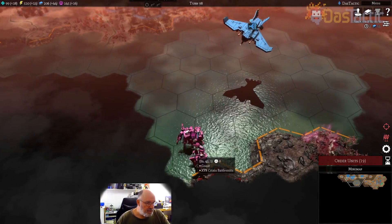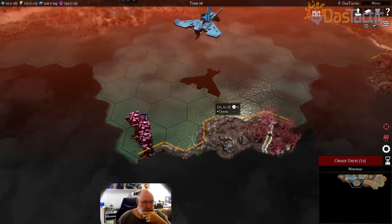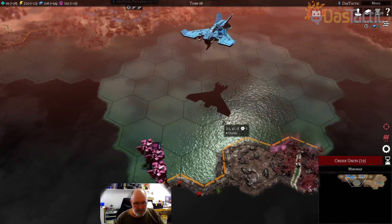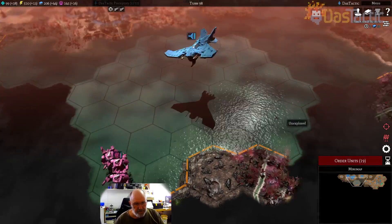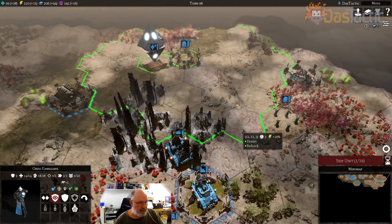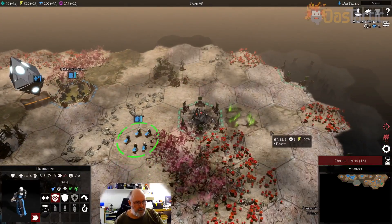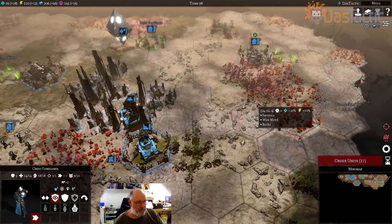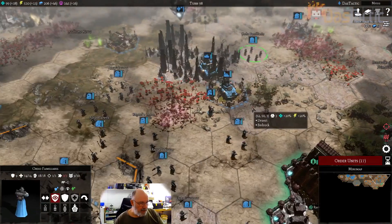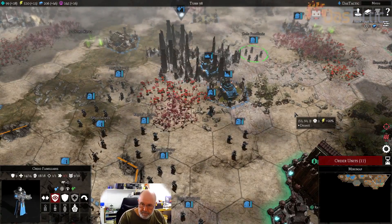We knew it was the Tau from before, but it's the first time we actually officially saw them. Anyway, I'm going to leave it there, guys — thanks for watching. We'll see if we can get rid of a few more of their cities first. I've got a few more that we need to get rid of down that way. Thanks for watching — I'll catch you in the next episode. Bye.